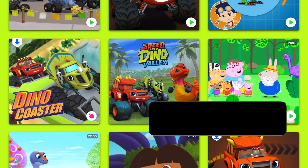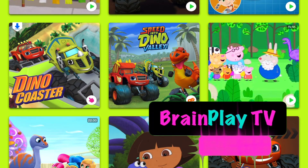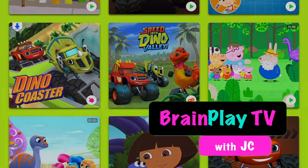We rescued Zeg with an Ankylosaurus, a Tyrannosaurus Rex, and a pterodactyl! And we played Blaze and had a lot of fun with a bunch of dinosaurs. I hope you had fun with me here on Brainplay TV. We learned about using force — to hit the rocks, to chomp the rocks, and to pull him up out of the mud. We used force! I'll see you next time on Brainplay TV. Have fun and have a great day! Bye bye!